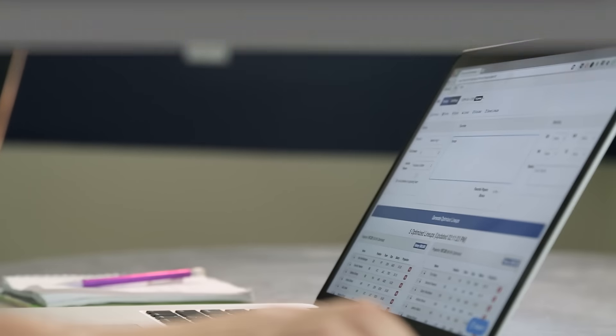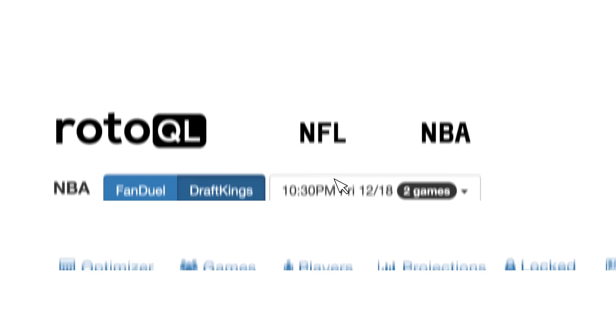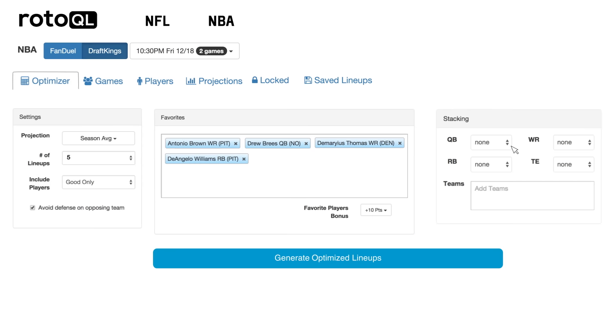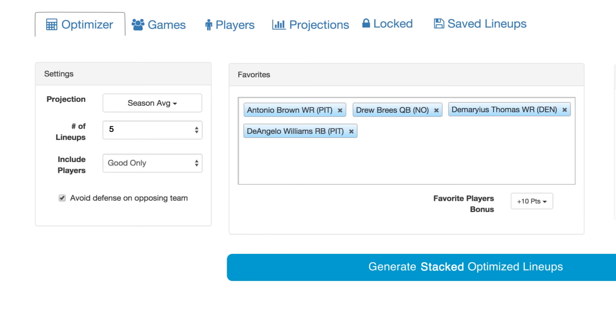Our lineup optimizer generates up to 100 lineups instantaneously. However, optimized lineups are only as useful as the assumptions behind them. RotoQL gives you the power to apply your strategies on multiple lineups. You can choose to stack players, apply different projections, and even save your lineups and come back later.